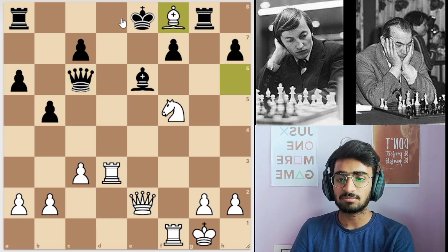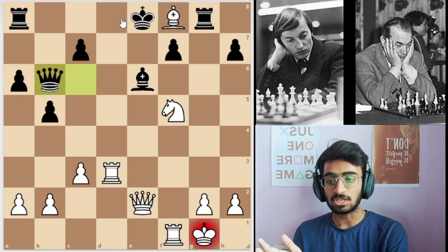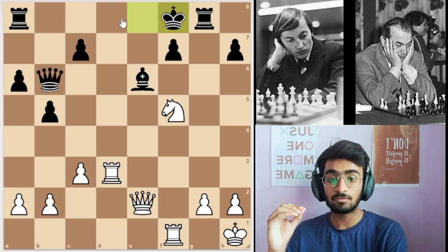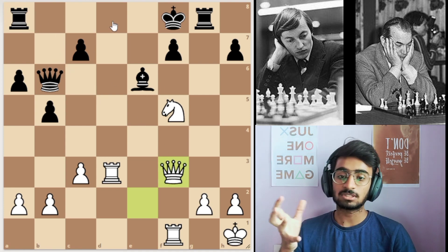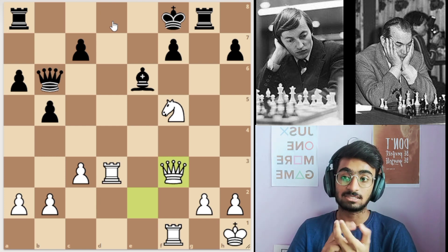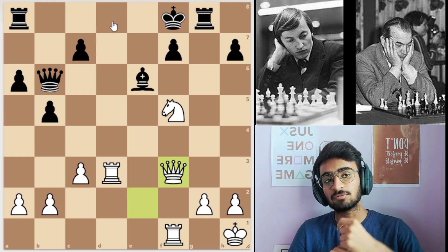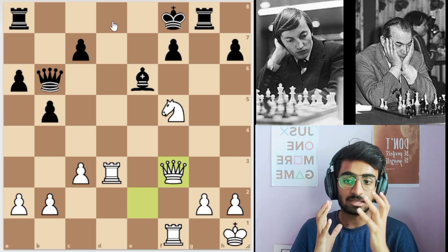White just took the bishop which was guarding the entire kingside area. First black gives check on b6, king moves to h1, then black captured back. Then white played the amazing move queen to f3, attacking the rook so the rook has to move. This is what Karpov is good at — when he starts attacking, he attacks full-fledged. He keeps on increasing the initiative, improving the position, and attacks so precisely.